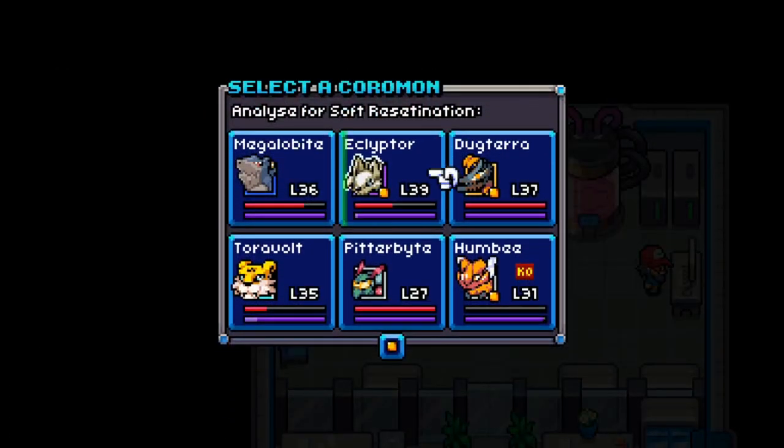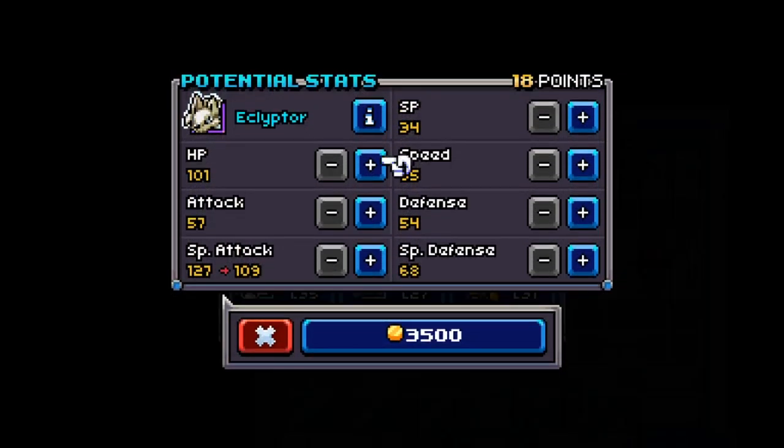Basically, the one on the left will reset your Koromon to the way it was when you first caught it — dubbed a soft reboot. This is for the more casual players where you just want to fix up your Koromon for cheaper, but you're not looking for a full min-max.